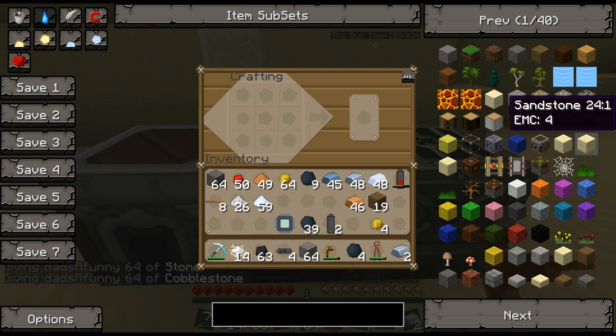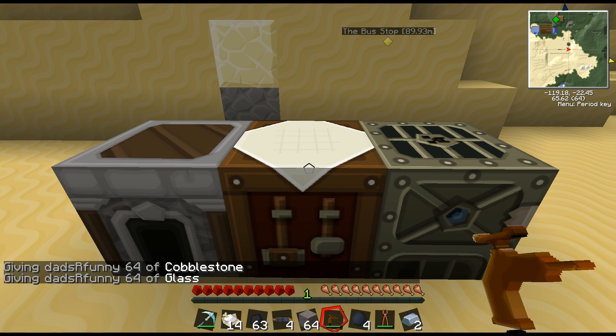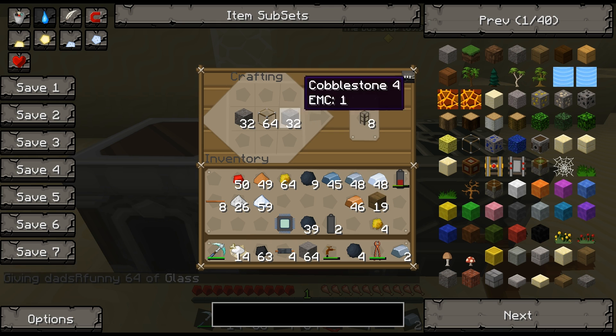We're going to take cobblestone, stone, and glass and make pipes. There are some of those, and we're also going to make wood pipes — very important.